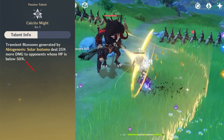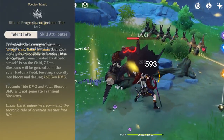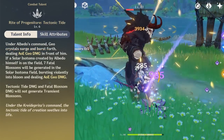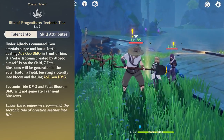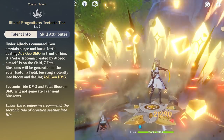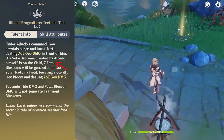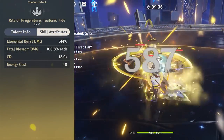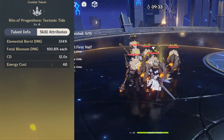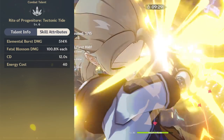This ability will also do 25% more damage when enemies are below 50% HP. His elemental burst does a high amount of damage in an area in front of him. If you use it inside the Isotoma's radius, it will cause 7 extra explosions for more damage. It has an energy cost of 40 and a cooldown of 12 seconds, which makes it very spammable for a lot of extra AoE damage and crystallized reactions.